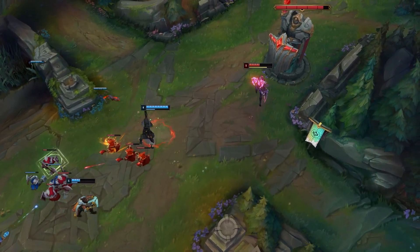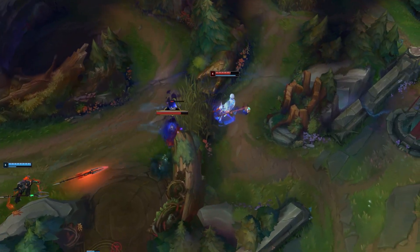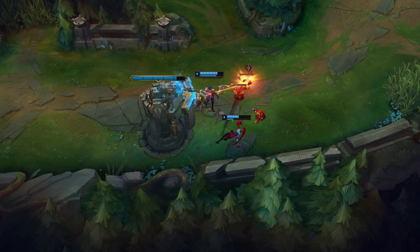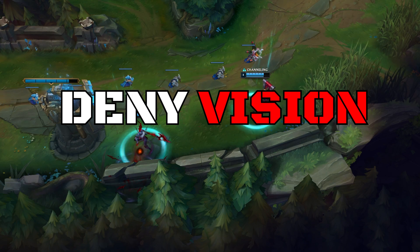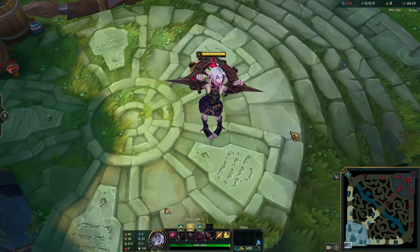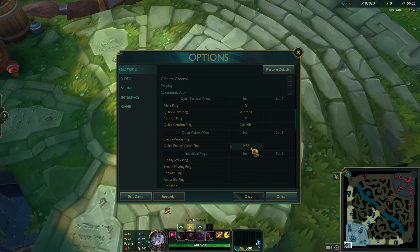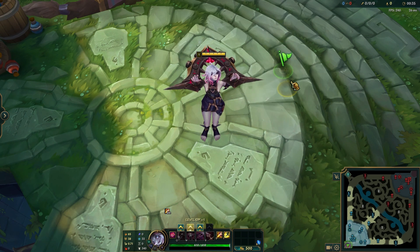If you have wards on one side of the jungle and all their camps are up but they are not showing, you can safely assume that they are off the tempo and on the other side of the map. This opens up many opportunities to gank, invade, or take objectives. In the mid game, between 14 and 25 minutes, you have to work with your team to deny vision. Your support has 4 wards plus pink wards usually, and your top, mid, and AD carry have access to yellow and blue trinket, so you swap over to red trinket and help your support deny vision. Also make sure to head into settings and hotkeys — under the communication tab you can find the vision ping, usually bound to H.